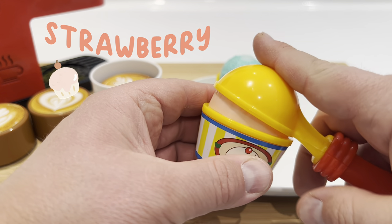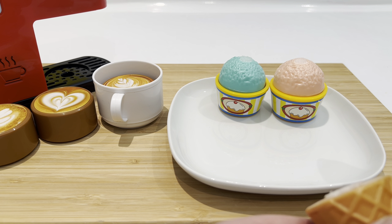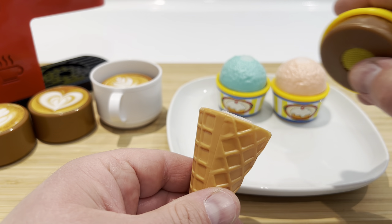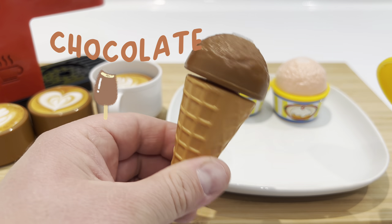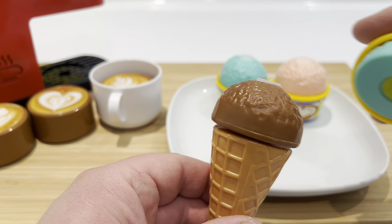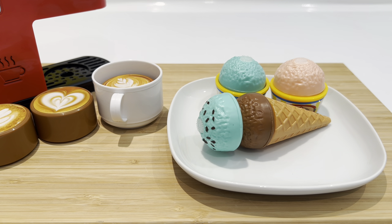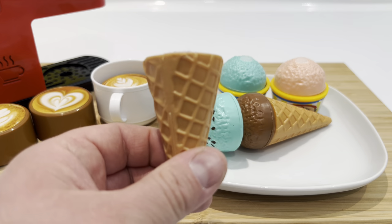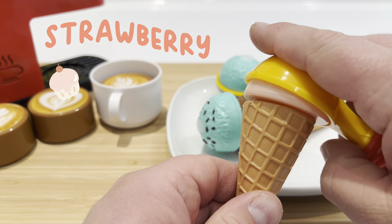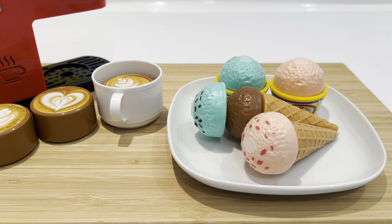Ok, it's gonna be strawberry! Nice! Here we have a cone. What's it gonna be? It's gonna be chocolate ice cream! Nice! And let's also add another flavor — pistachio! Okie dokie! And the last cone — strawberry! I love strawberry ice cream! Oh, I can't wait to eat all the dessert! Yummy yummy!